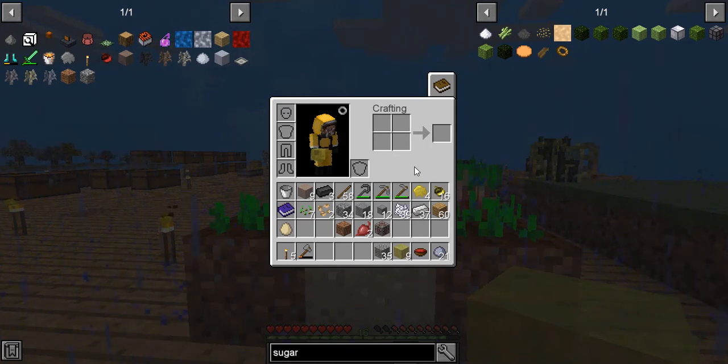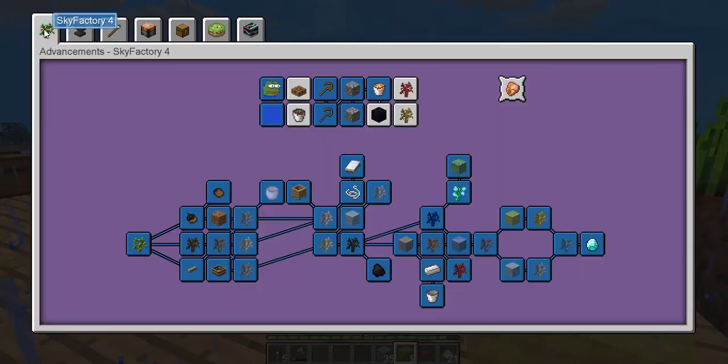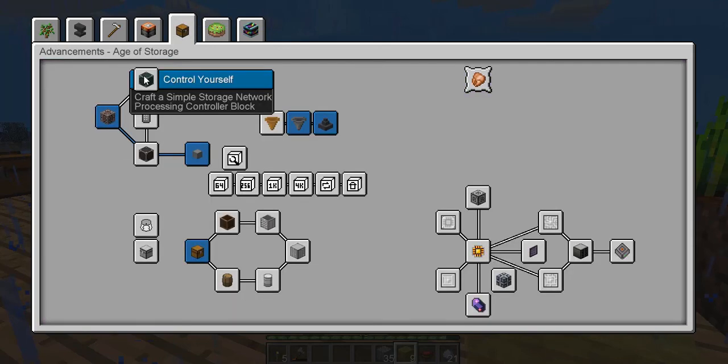And then we can make a cake. And then we can turn that into a nether cake. So that we can go into the nether to get quartz. Because right now, as you can see, we can't move into making our control block.